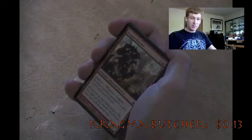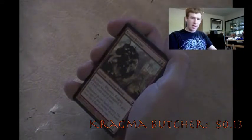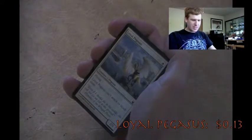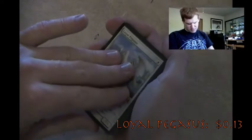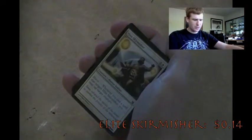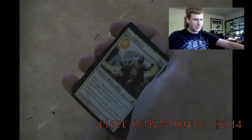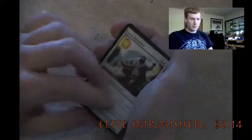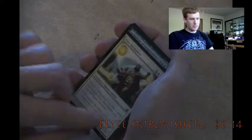Anybody making a Minotaur deck, Kragma Butcher could be good. I have a couple of decent Minotaur cards and I'm thinking about it. Loyal Pegasus - can't attack or block alone, and it has flying, nothing too special. Elite Skirmisher - whenever you cast a spell targeting it you may tap target creature. And with that we are moving on from commons to uncommons.